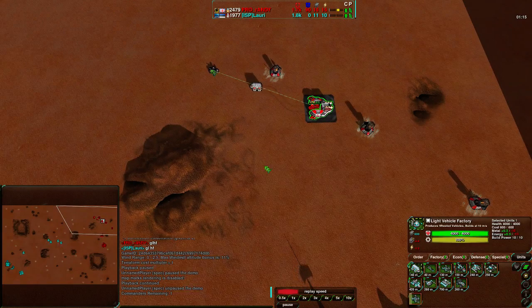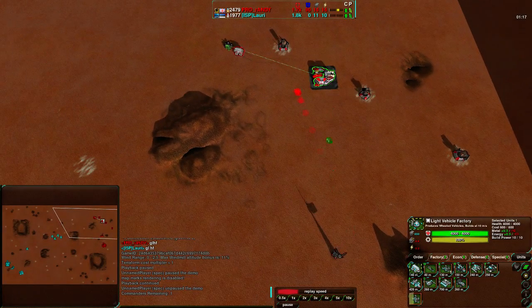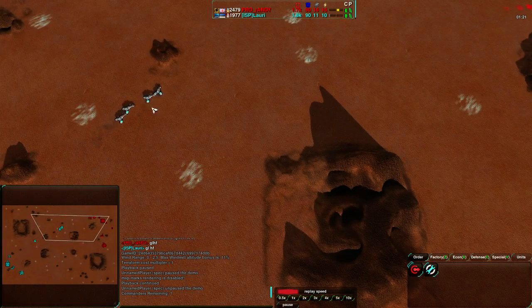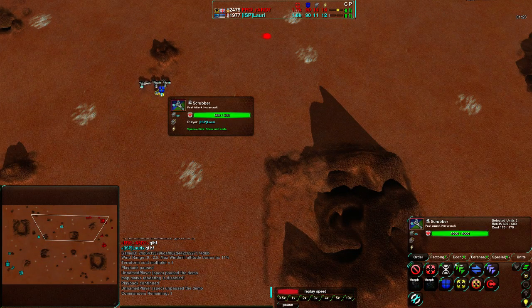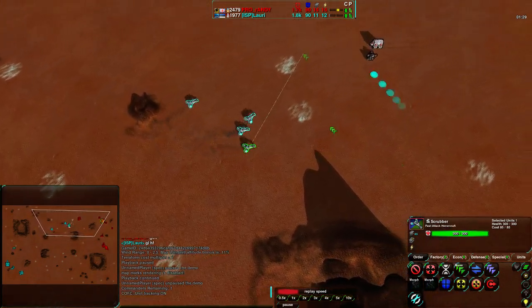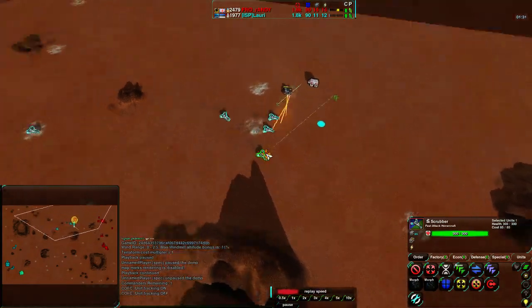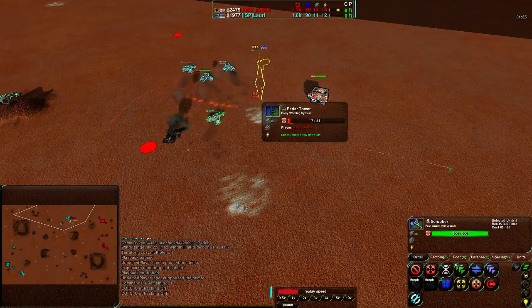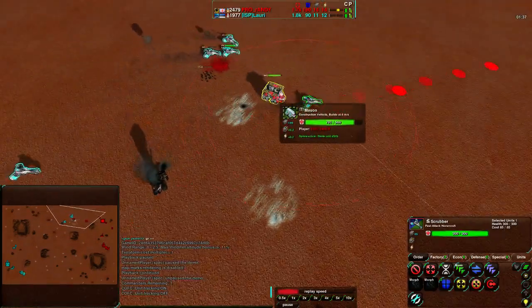More scorchers are being set up for Randy right now. He did switch out one of the masons for a scorcher, realizing he can't pull off the two-mason build. The scorchers are coming in and they are going to be dealing some serious damage once they get in. Scrubbers coming in, and they are going to get rid of this mason no problem.